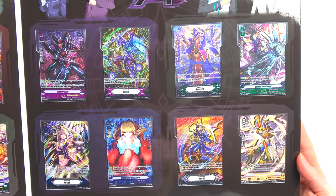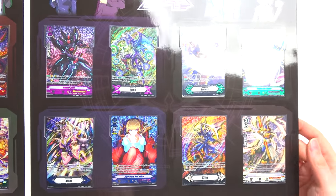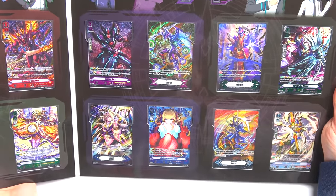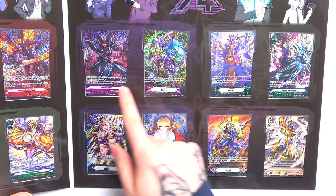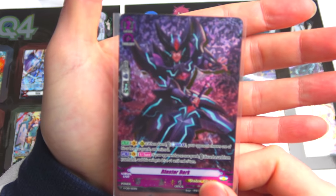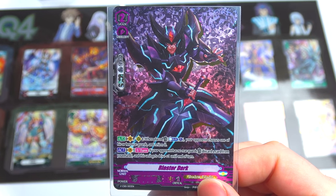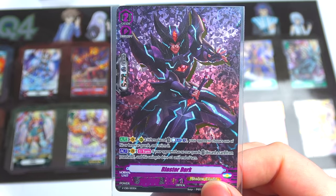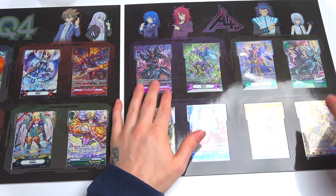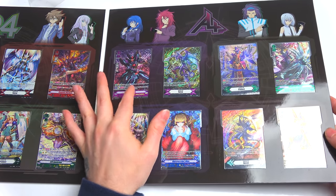So there it is — AL4. Honestly the best card out of this side is Blaster Dark, without a shadow of a doubt. Let me get a zoom in on this on its own because that is the best of the best. Blaster Dark looks phenomenal — that looks crazy insane. The other cards here are not really the reason I bought it; this one right here is what I bought it for.